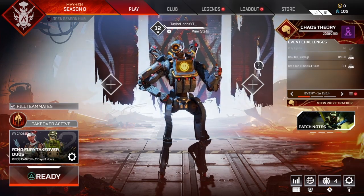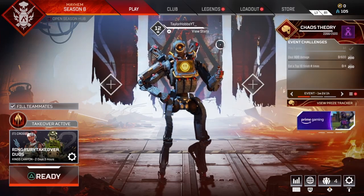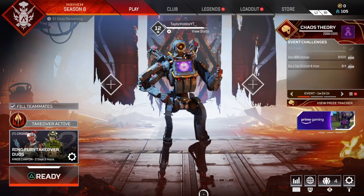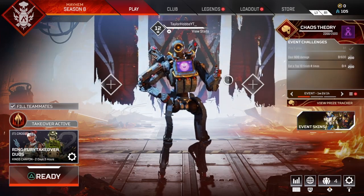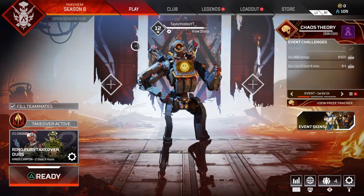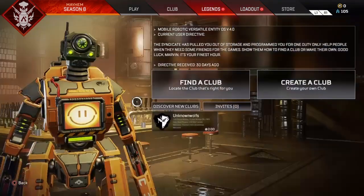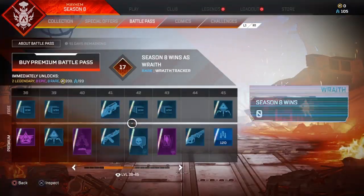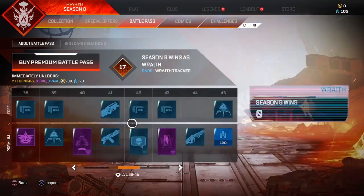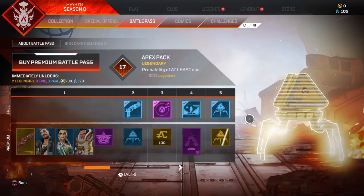Another way is buying the battle pass — that's ten dollars, not 500, but you still have to spend ten dollars. You get the battle pass and you get a bunch of Apex packs that way. If you just make a new account and save your Apex packs from level one to 100, that's already 100 packs down. And if you buy the battle pass that's even more — I don't even know how many packs you get from it.